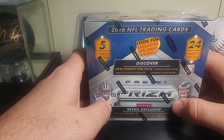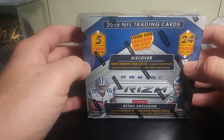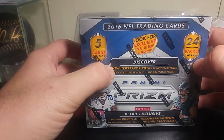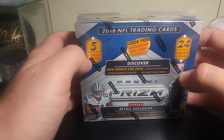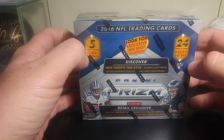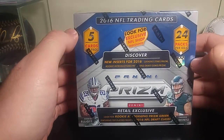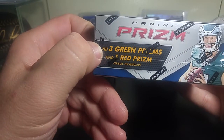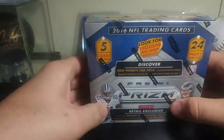Hello YouTube. My wife's got my little boy taking a bath right now, so I wanted to break this box. I haven't seen anybody break one of these actually. This is the retail box they sell the single packs out of — 5 cards per pack, 24 packs per box, 2016 Prism football. I don't think you're guaranteed anything; it says find 3 green prisms and 1 prism per box, so I guess that's the only way you're going to get 1 solid red prism.